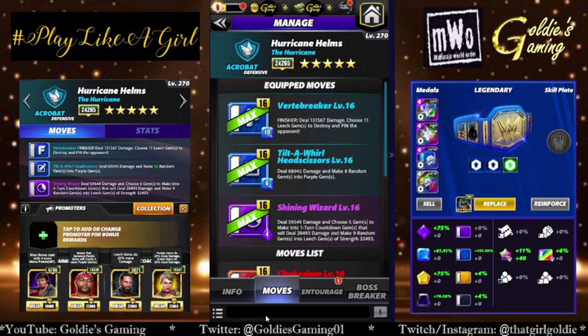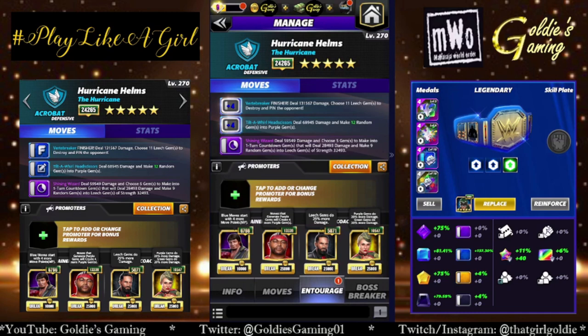The two-star build scales up quite nicely at five-star gold. The entourage we're going to run is Lawler for more blue MP, Powerhouse Dawkins for more purple gems, Embrace the Vision Seth for more leech gem damage — you could put Santa Hogan here as well — and Showboat Lacey for more purple gem damage. Any gem damage trainers with blue or purple focus would be ideal. Seth is fairly obtainable, so I have no issue using him as a coach.